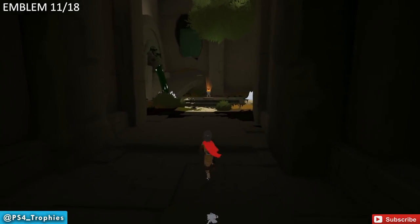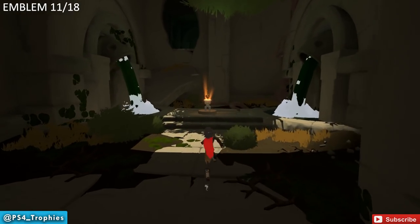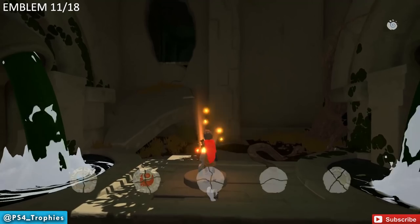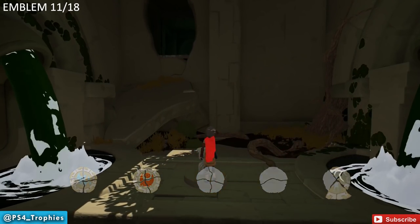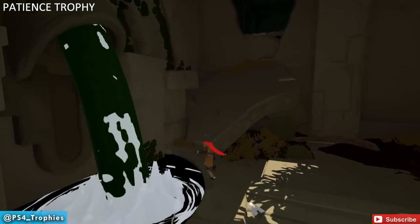Once you're here, the emblem is right in front of you — very easy to spot. You're going to go up this ramp here just to the left, and there's a hole up in the wall above us.